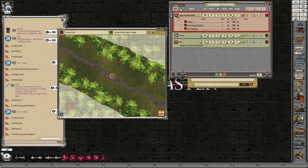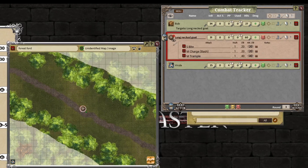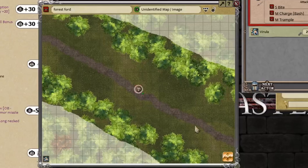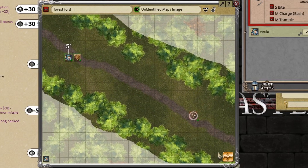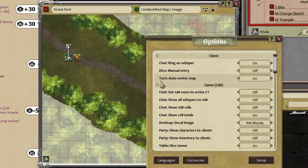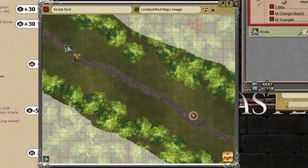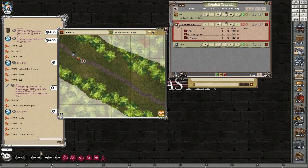Next round. Roll initiatives — Bob's going first, then the goat, then Virula. Bob delays his action. You notice the map keeps snapping — you can turn that off: go to options, client, turn auto-centre map off. Long-necked goat moves 85 feet and makes a charge — 75 for the charge — and makes a medium bash charge attack targeting Bob. It comes in a lot closer now.